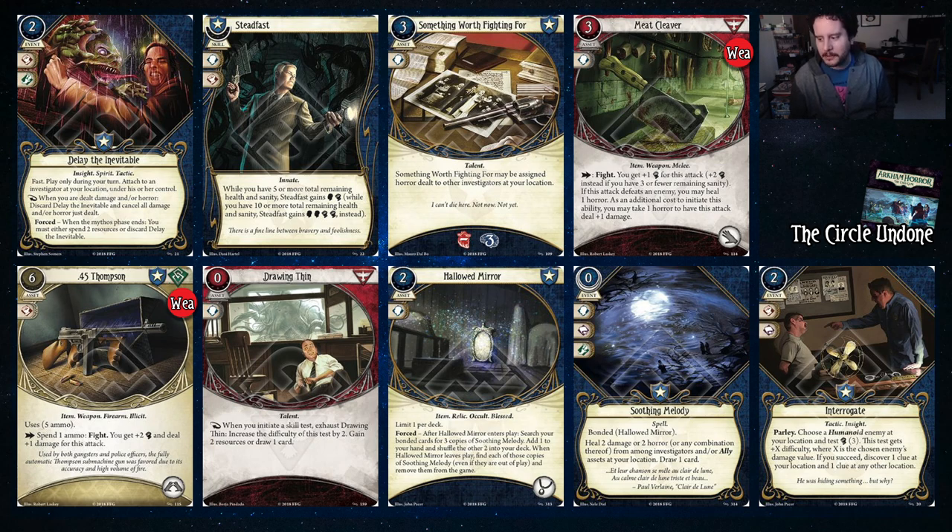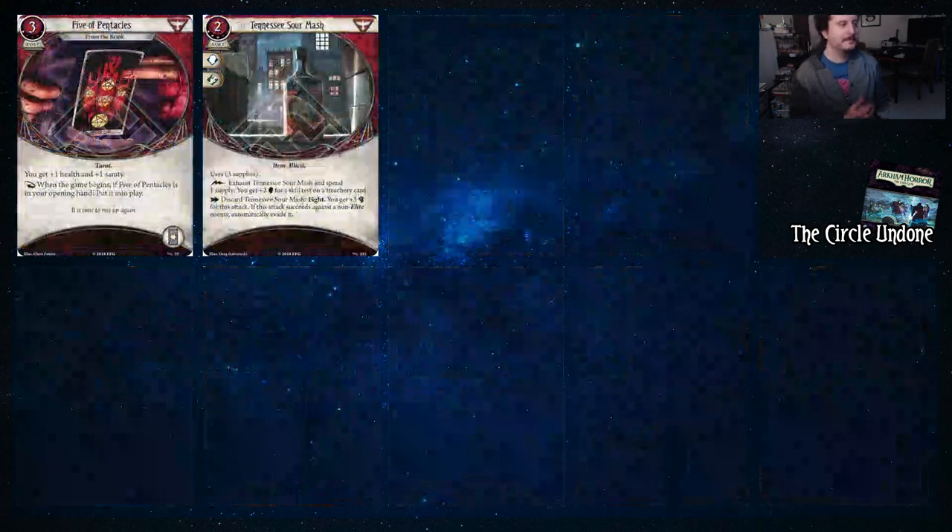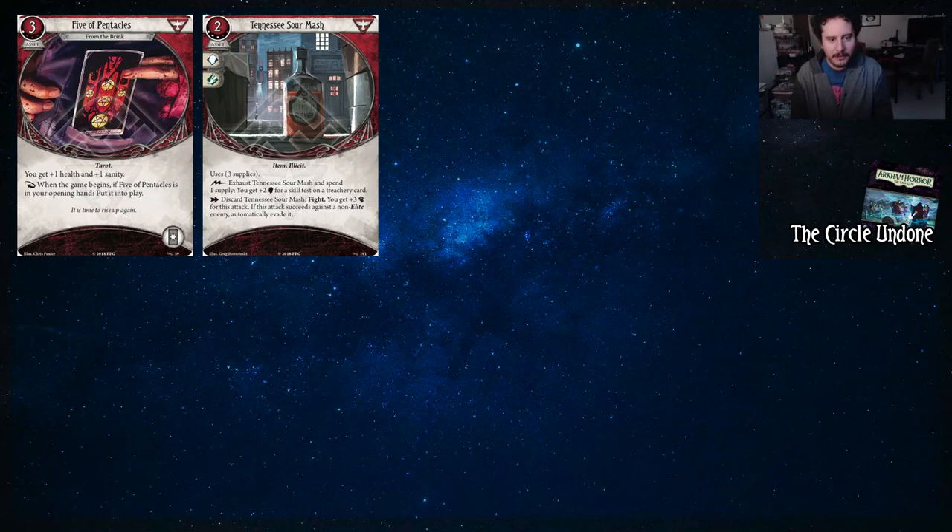If there is one accessory slot I would most commonly run in Daniela, it's probably Hallowed Mirror. But I don't think there's a wrong choice if you're just trying to build around her ability and having survival pieces for it. Interrogate — you can use your fist to get clues from an enemy. Last two cards from Circle Undone — we have some upgraded Survivor cards. This is notably the other weakness for Daniela: the upgraded Survivor pool is not the best, though she can use a lot of great tools from it.